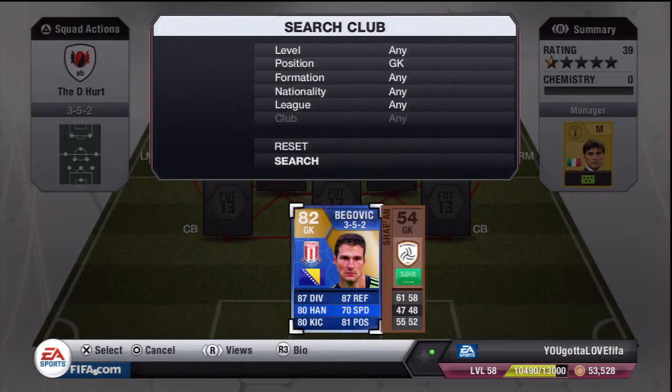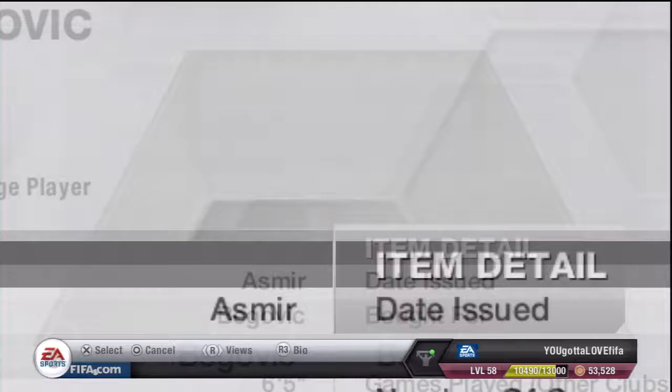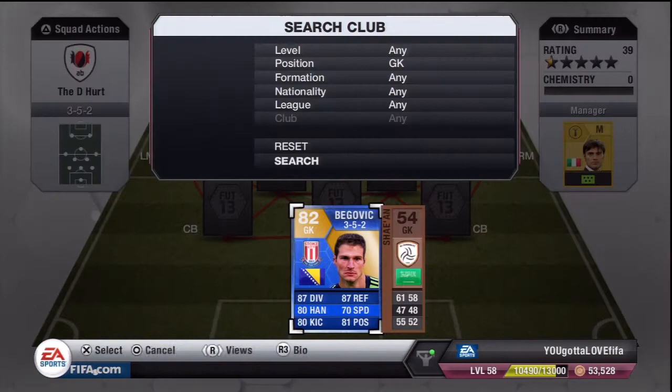Let's go to the goalkeeper. We have Team of the Season Begovic: 87 diving, 87 reflex, 80 handling, 70 speed, 80 kicking, 81 positioning, costing 46,000 coins. He's a 6 foot 5 keeper and he is insane.